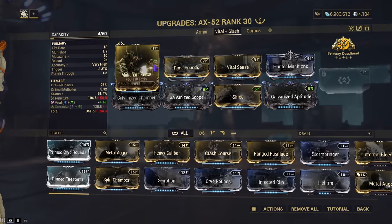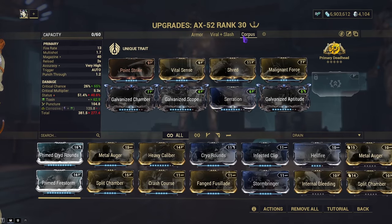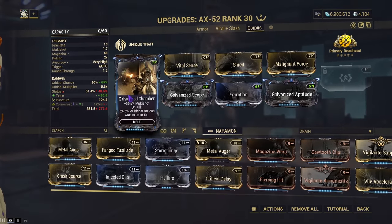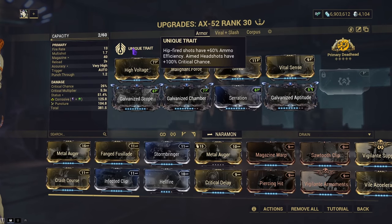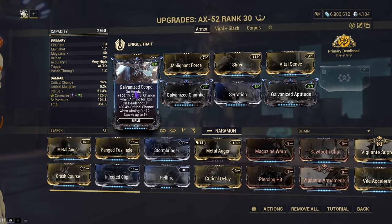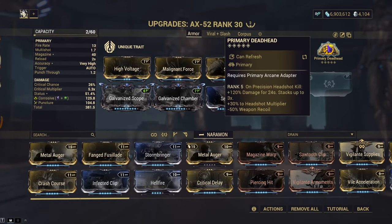Next up is viral slash. Once again we'll be running viral, but this time we'll have Hundreed Munitions and vital sense. And we're running shred instead of serration. Finally, we have corpus, which uses point strike, vital sense, shred, and malignant force for toxin. You could replace that with Infectoclip, galvanized chamber, galvanized scope, galvanized aptitude, and serration. The reason there isn't extra crit on two of these builds is because of the trait giving plus 100% crit chance — galvanized scope literally requires you to aim headshots to get that extra hundred, so you might as well double dip. The arcane for all of them will be deadhead.